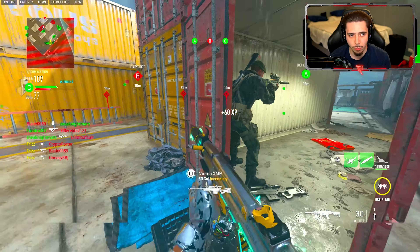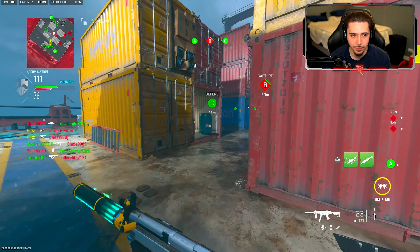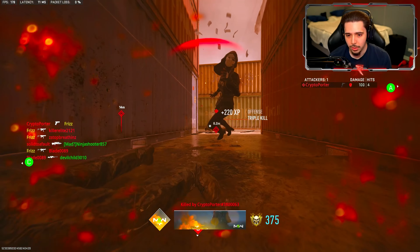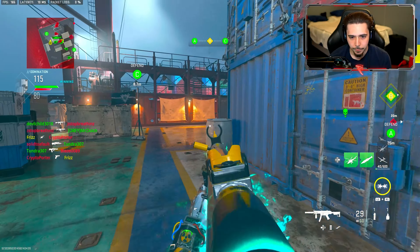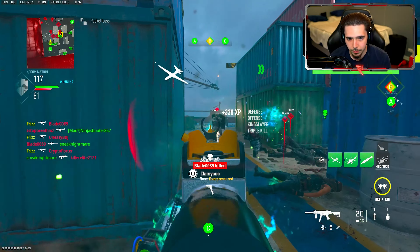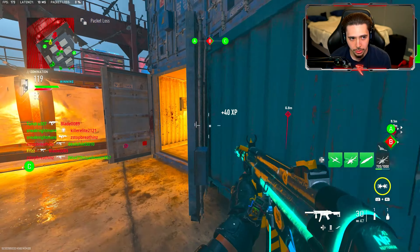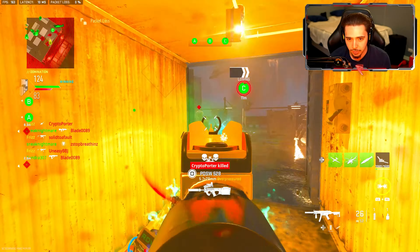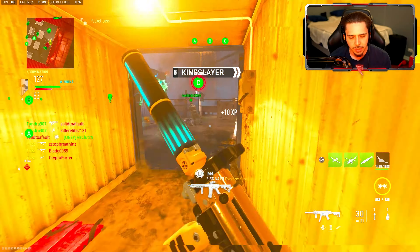I'm thinking about uploading the raw footage of my nuke onto my second channel because it was so hype - it's a memory I always want to look back at. This thing has a 30-round magazine which is kind of rough. I didn't change the blueprint so if I could just have an extra 10 shots I wouldn't be struggling like this. I think Fast Hands doesn't seem to be working as well - there's nothing fast about it. Look at these bright tracers though - they did a good job. This is so cool - it feels so rewarding to actually unlock this stuff.